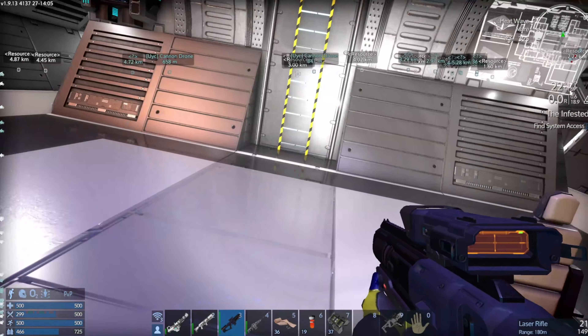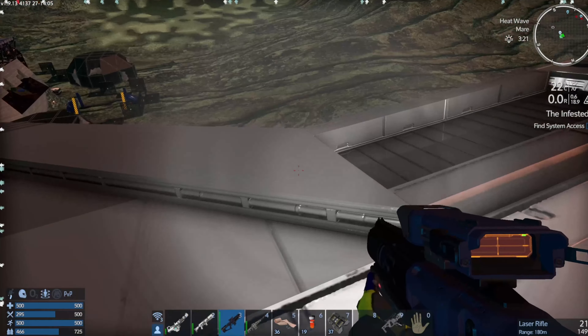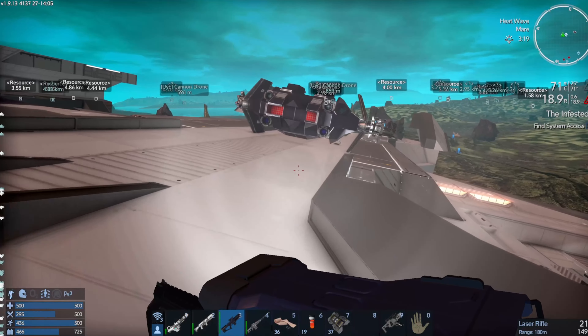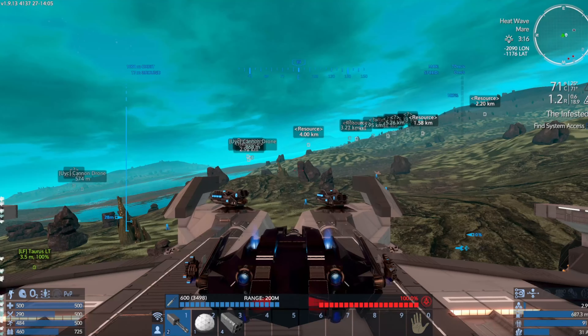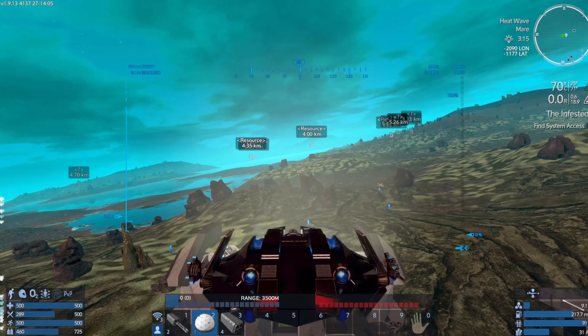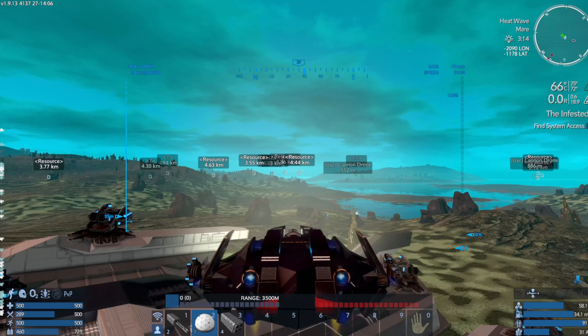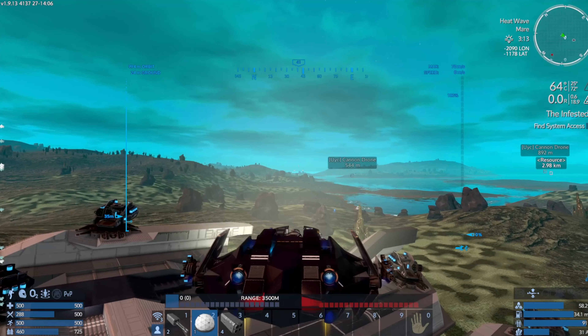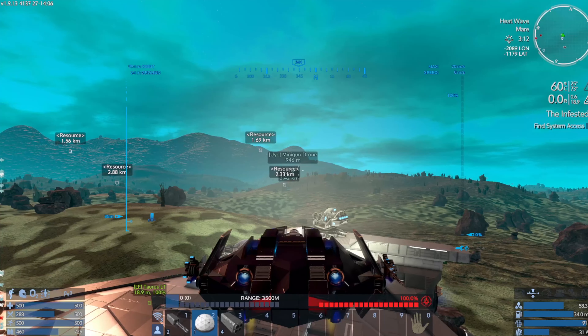We're probably gonna need to take that out. So let's go get the SV. I could use the CV for this, but I don't really like using the CV to assault planet-side stuff. I prefer the SV or an HV. Since I don't have an HV — and really, all planets suck for HVs. HVs blow. They bounce around too much. I just don't like them.